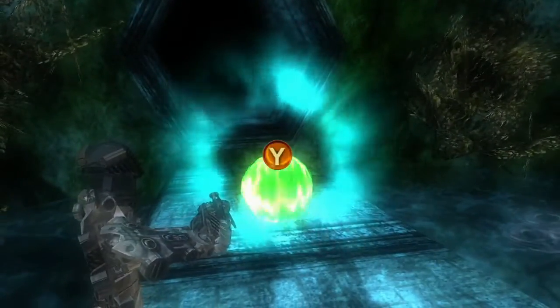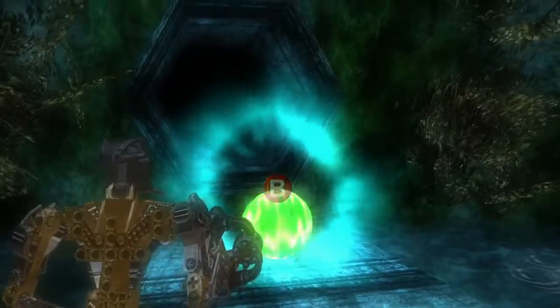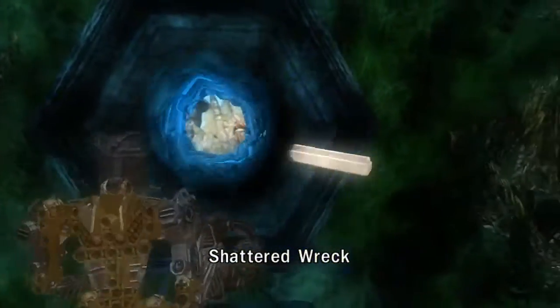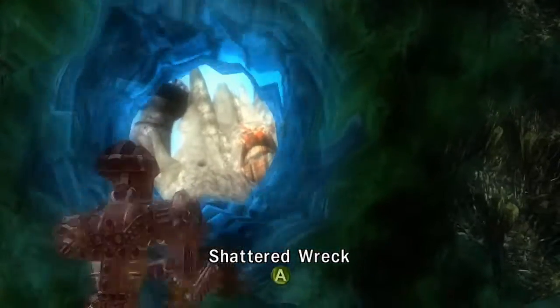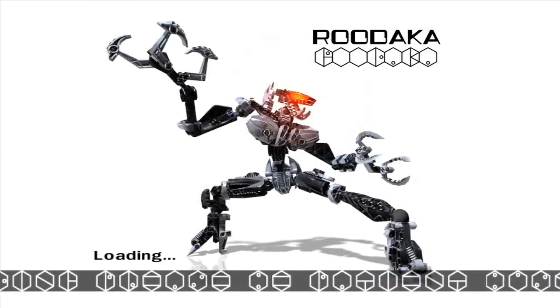After you complete level 2 and recover this Paracasphere, it will appear here. Swap to Hooky, use his telekinesis, and boom! We've launched the first location — Shattered Wreck. And we're going to be taking on our first Titan boss, Rudaka.